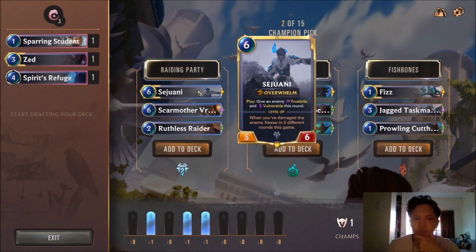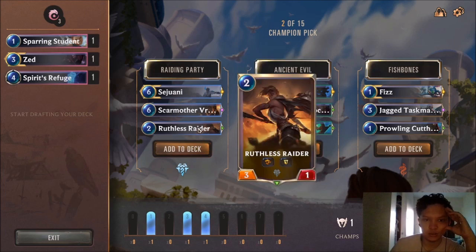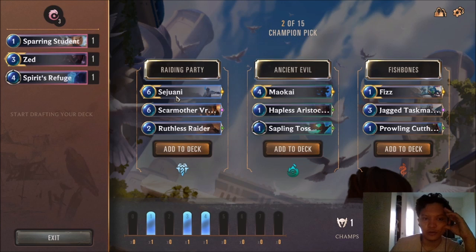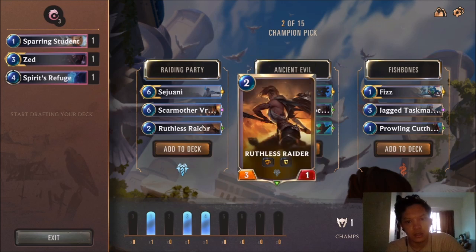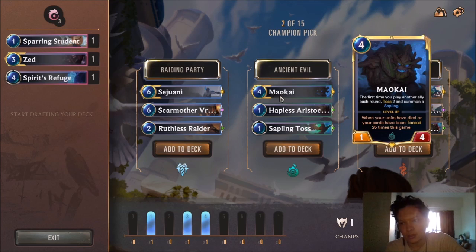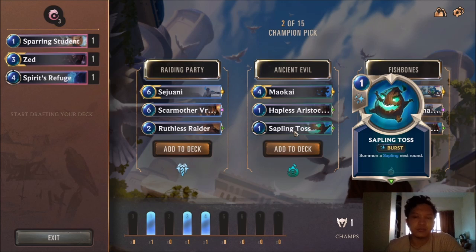Zed and Sejuani. Zed encourages a deck that's a bit aggressive with lots of 1-2 drops. If we go with this deck, our curve will be mostly centered from 1-5 mana and peaks out at 6. But we still have late game options because of Freljord — Freljord is one of the strongest late game regions. Scarmother Vrynna: when I survive damage, grant me plus 3 plus 0. It's reliably 6 mana 6/8, but most likely will reach 6 attack. Truthless Raiders, a solid 2-drop. I don't like playing Maokai in Expedition.